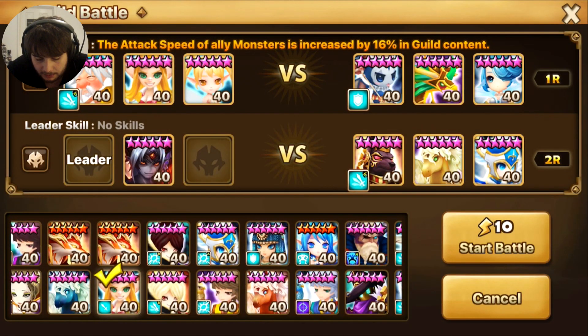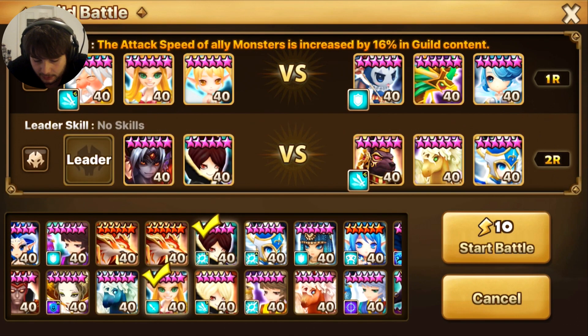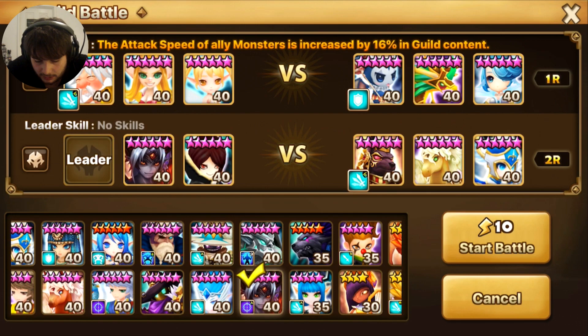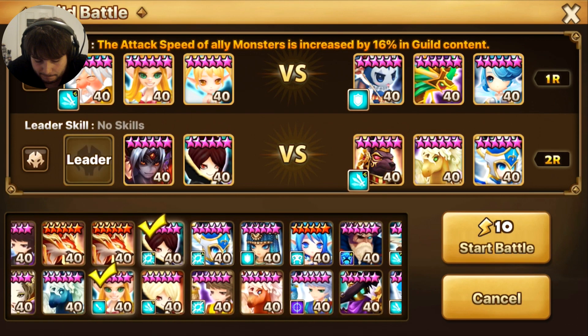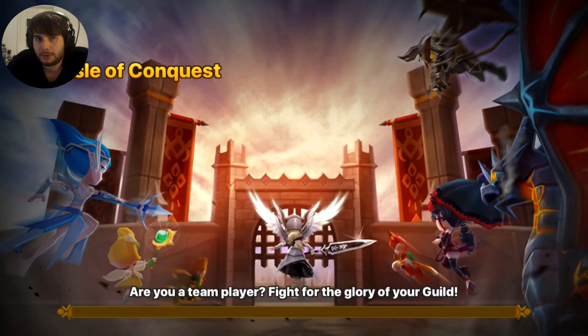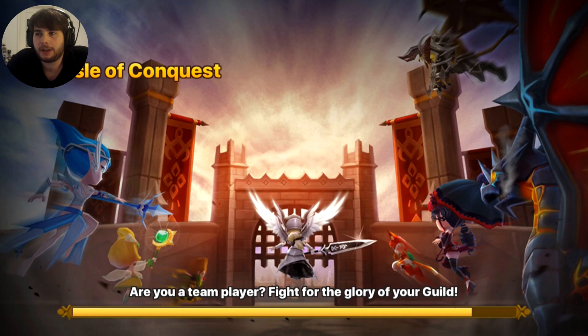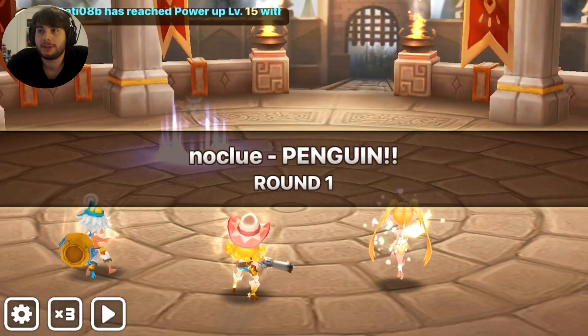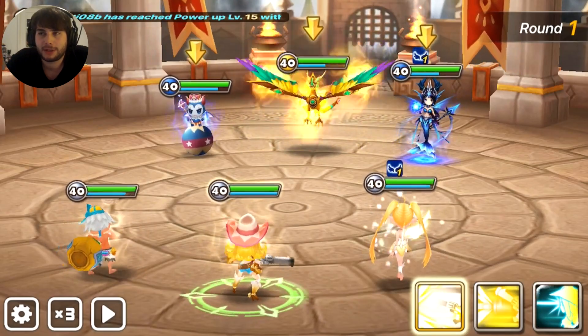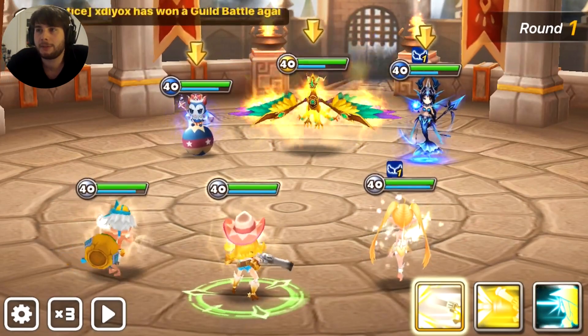What we're going to do is we're going to bring Cadiz to keep ourselves alive. And with this Camilla... honestly, I kind of want to do that. I don't have a lead skill. We're going to bring you. So the idea is she can keep Camilla slept whilst the Fire Demon and Cadiz kill off everyone else like Diana, Khmun, and then we fight down the Camilla.